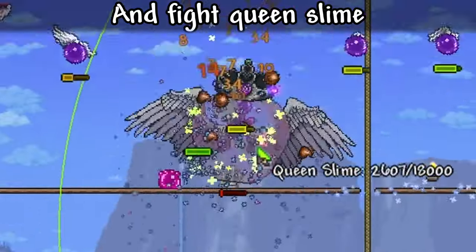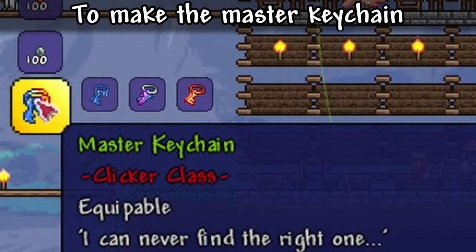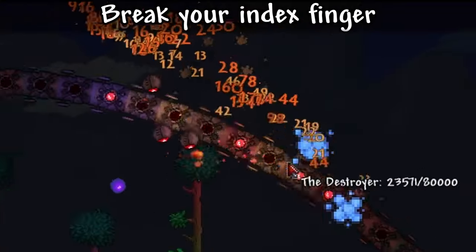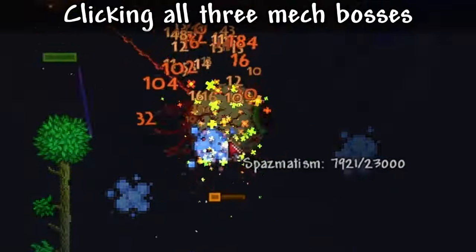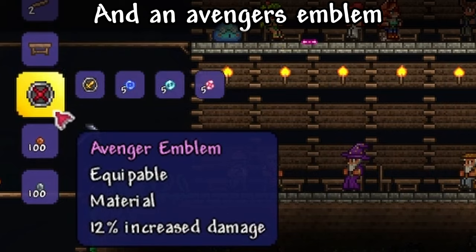Use the big crystal and fight queen slime for the clear keychain. Combine that with your two other keys to make the master keychain. Look at all the extra garbage you have now. With that, you're ready to break your index finger clicking all three mech bosses. Make the overclock armor, arthur's clicker, regal clicking glove, drax, and an avengers emblem.